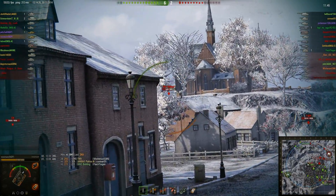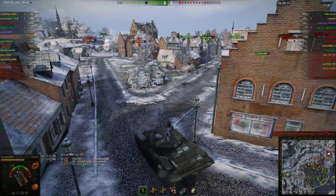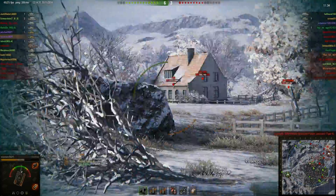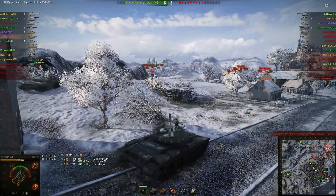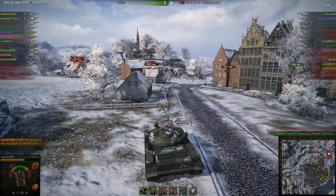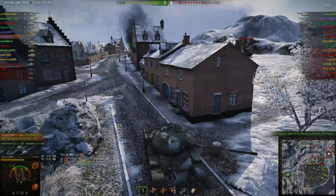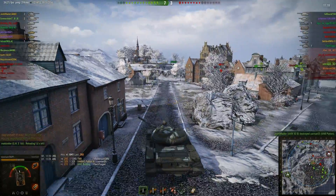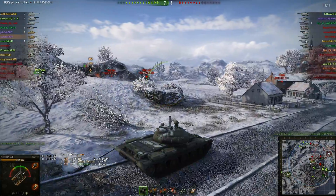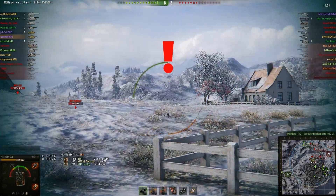I thought I might get a shot on the Bulldog here, but it turns out he just bailed out off the little plateau he was on. There's not much chance of getting a shot on the IS-7 unless I circle around the back, which I didn't really feel like doing, especially since we had tanks there anyway. The Waffle knows what's good for him and backs away rather than trying to engage me. I'm just trying to consider what my options are, but with the IS-7 about to go down, it was looking good for just pushing around here, especially since the Waffle seemed to be retreating.